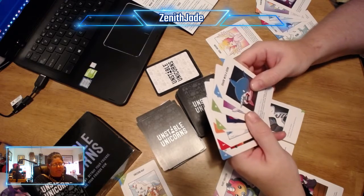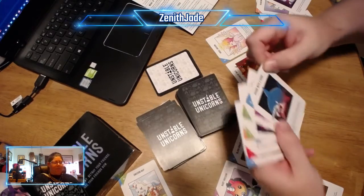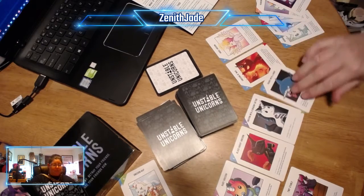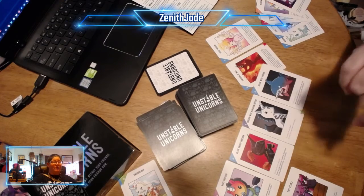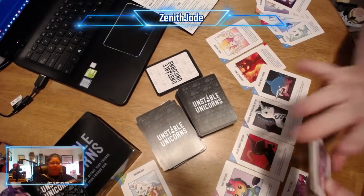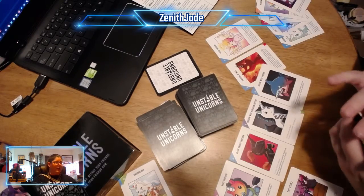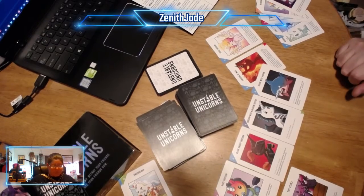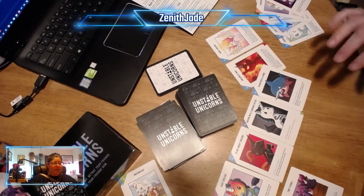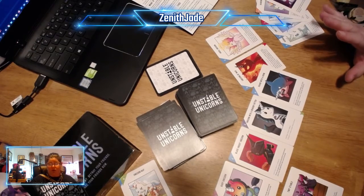So I drew Shark with a Horn. It says: when this card enters the stable, you may destroy a unicorn — if you do, sacrifice this card. And that will take me up to four unicorns. So that's the essentials of playing Unstable Unicorns — it's a really rad game. I highly recommend giving it a try.